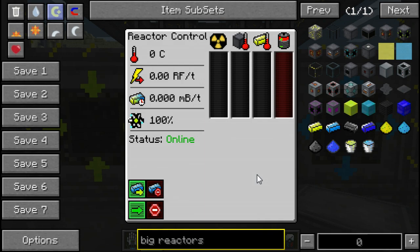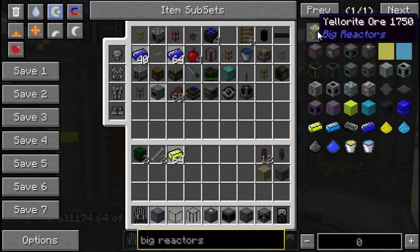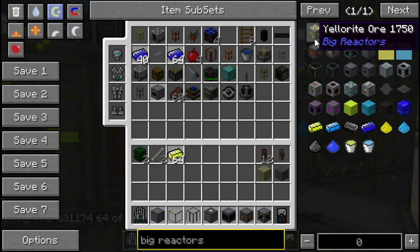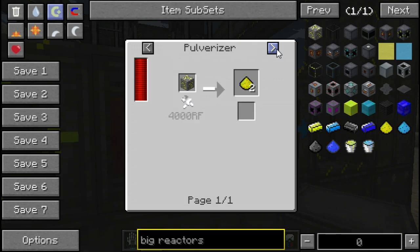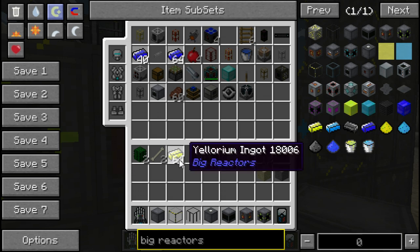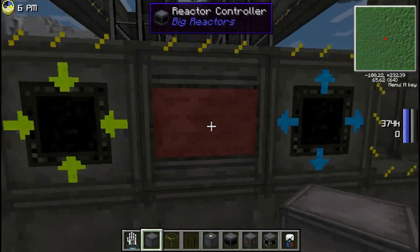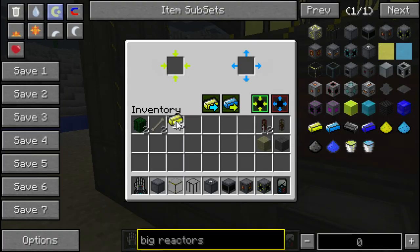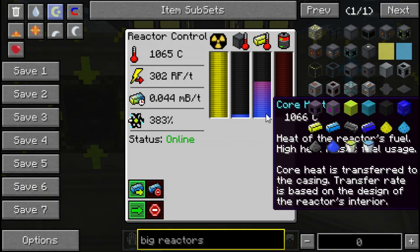So we can turn it on now, right? Not really — you need to put some fuel in it. You need to get some Eulorium, which is generated in the world as yellowrite ore. You mine yellowrite ore, smelt it, and eventually get Eulorium dust which turns into Eulorium. Put it in the reactor, turn it on, and the reactor works.